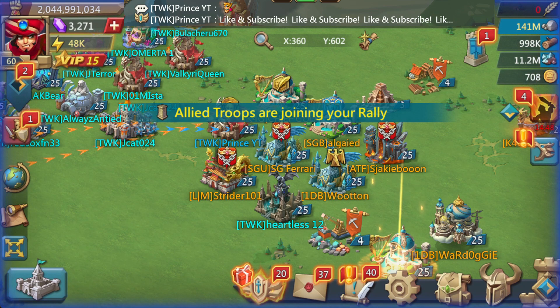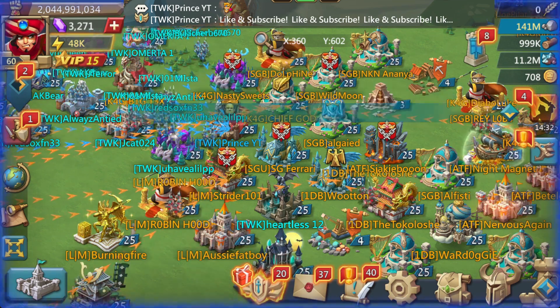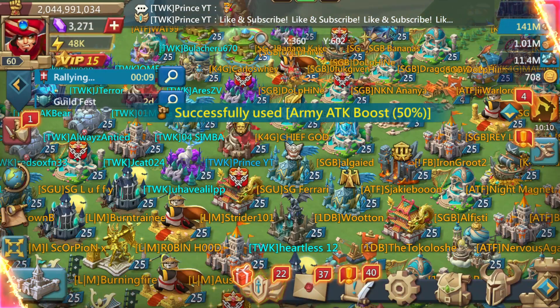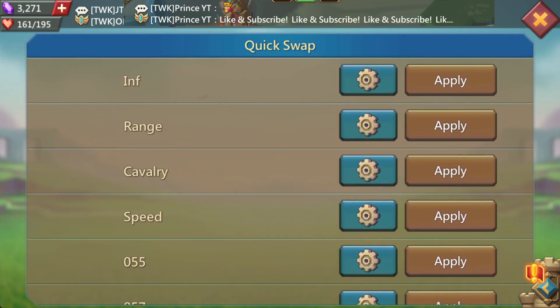We've got LM, 1DB, SGB, K4G, TWK, and ATF. Look at them castles coming in — holy Christ, they came in fast. There he is, 1.9 billion might, and he's in speed gear or gathering gear, with some champion boots on as well. The rallies are getting ready. Five seconds. He isn't shielding. He isn't changing gear. This could be a good one.